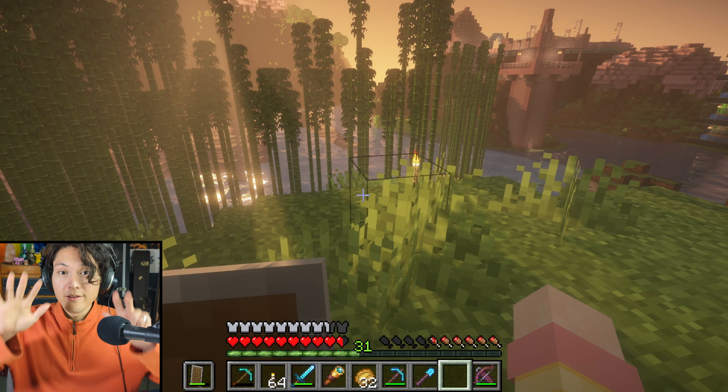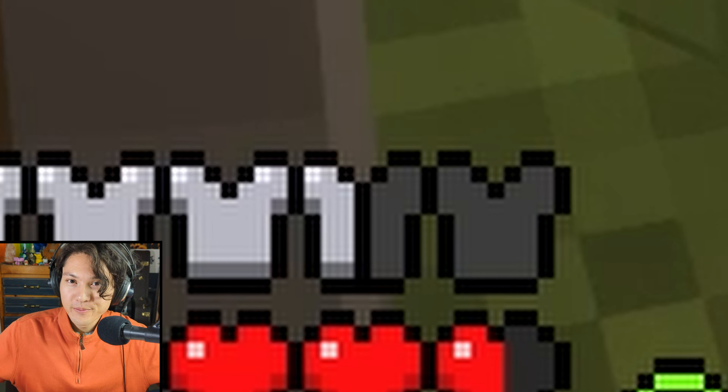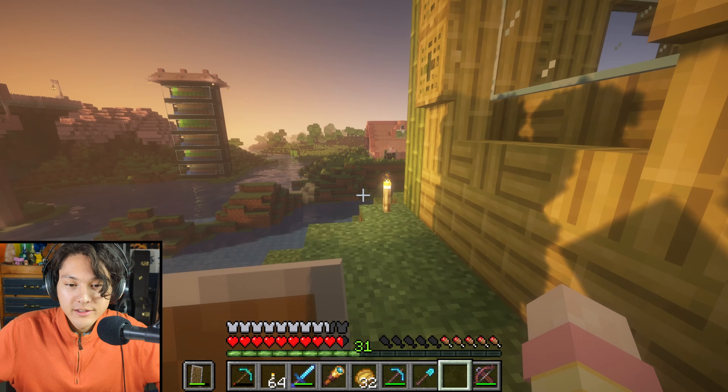So now — diamond boots, lapis — I'm going to get another level 30 enchantment: Protection Three, Unbreaking Three. Cool. And I'll put on my diamond boots. Now I have eight and a half armor.